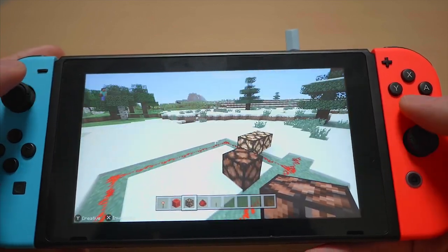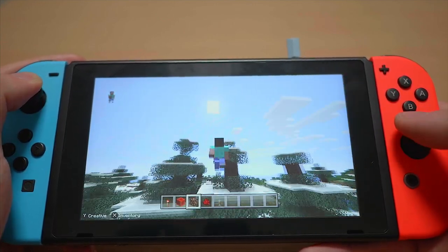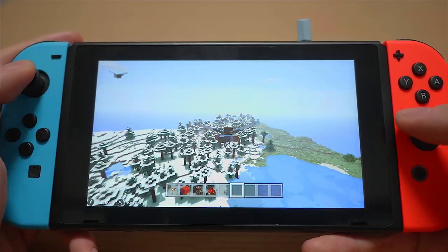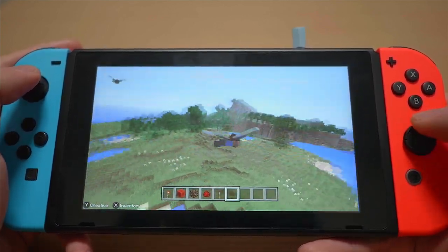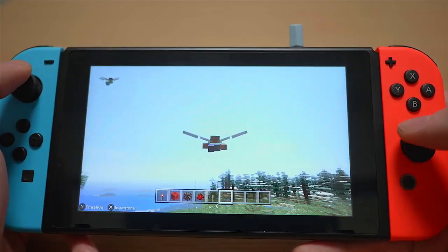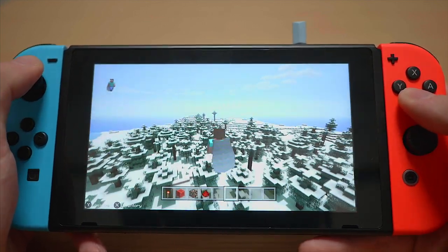Being able to have it on the Switch is absolutely wonderful. You can click the analog stick in to change the view — I don't think you could do that on the PS Vita because the analog sticks don't click on the PS Vita. And now being able to fly around like this is wicked! I wish it would go into inverse look when you're in flying mode, because as soon as I'm flying my brain wants to invert the controls.